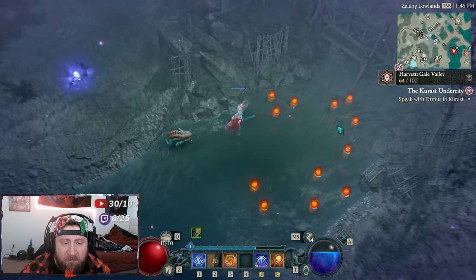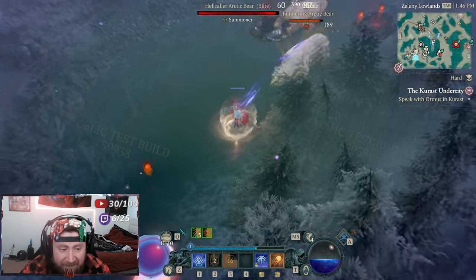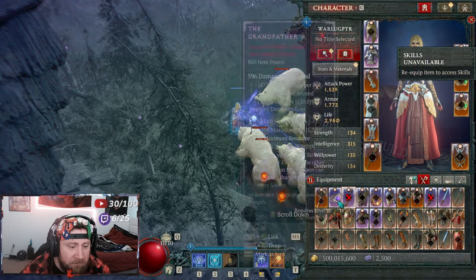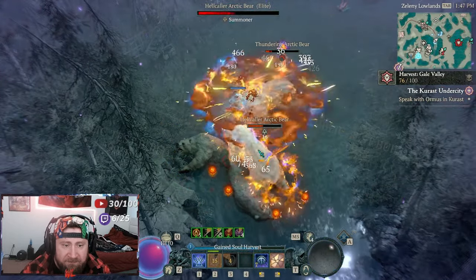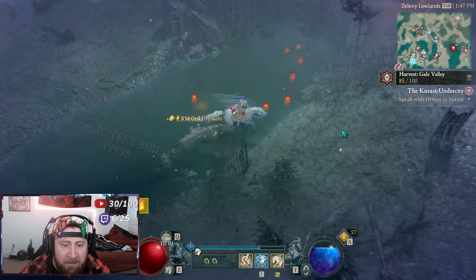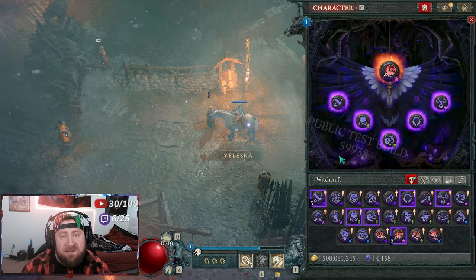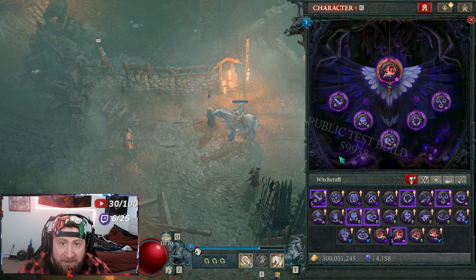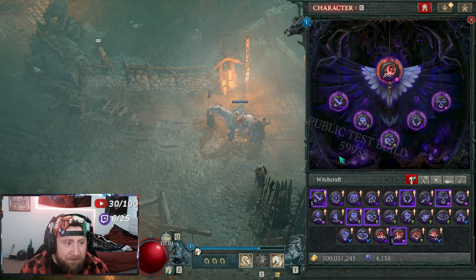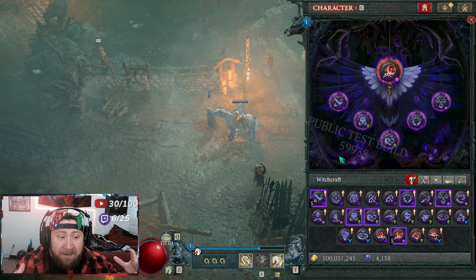You're going to spend a lot of time inside these Helltides. These are how the Witch powers work — it's pretty easy and straightforward. There are a lot of very interesting powers. I think it's cool that we are getting a Witch power mechanic, however this is a complete copy-paste of Season 2's blood powers. It's an exact copy. I hate to be so critical, but we do need to be critical and not just give them a free pass.